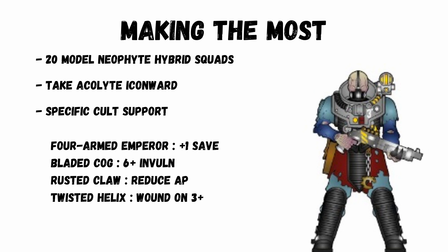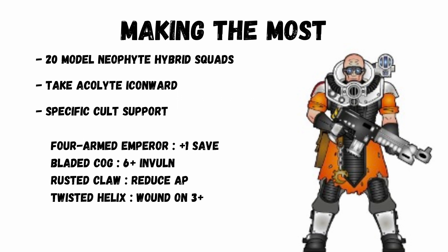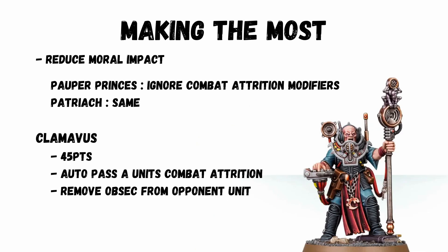Cult of the Four-Armed Emperor gives plus 1 save for attacks over 12 inches. Bladed Cog gives a 6+ invulnerable save. Rusted Claw reduces AP 1 and 2 by 1. Twisted Helix only wounds on 3+. If you want to help reduce falling to the morale phase, use Pauper Princes to ignore combat attrition modifiers, or have a Patriarch nearby. The Clamavus is great for 45 points to allow a unit to auto-pass combat attrition.